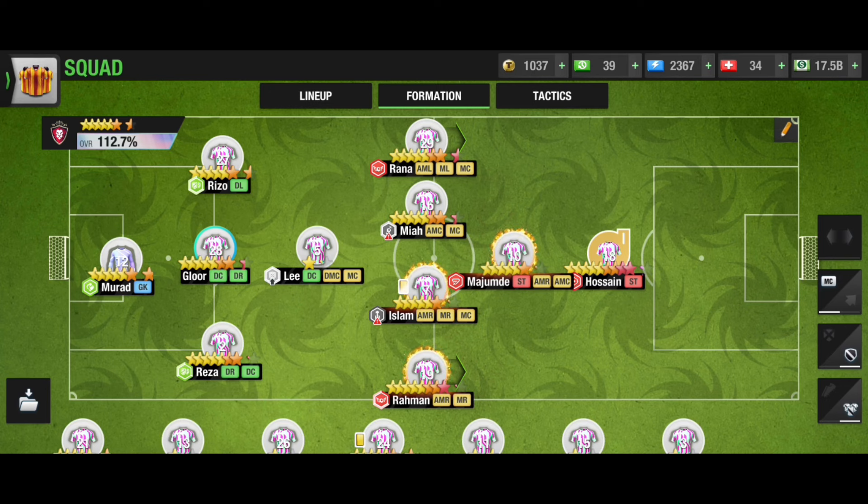If you want to use this formation you must have two great players in the flanks, ML and MR, for attack. You need AMC and NST as the best ones, and of course midfielders should be better players — that will really help you perform well. In defense, the key players are the DMC and GK. You need a big DMC to defend, otherwise it's difficult because you only have 3 DCs.